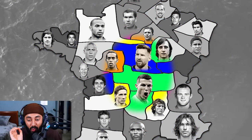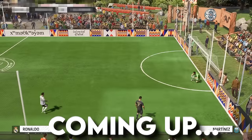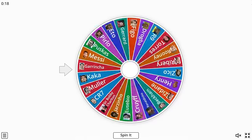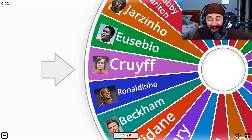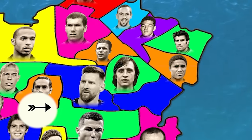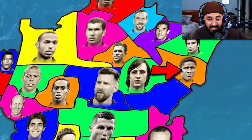Ronaldo and Messi are right next to each other and could face off at any minute. Coming up, we're going to see some crazy matches like Ronaldo versus Messi. But first, we have to spin the wheel and see who goes next. Johan Cruyff steps up next, and the arrow is pointing to the right, which means we have another big matchup — Cruyff versus Eusebio.